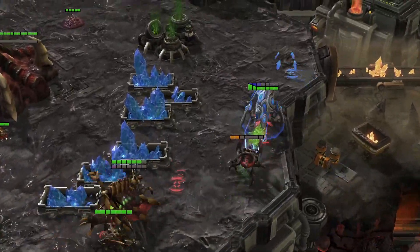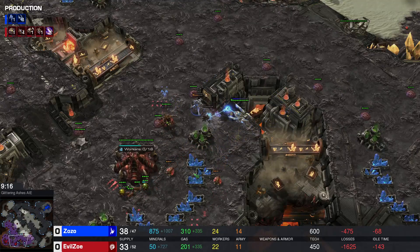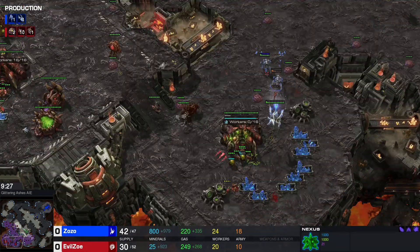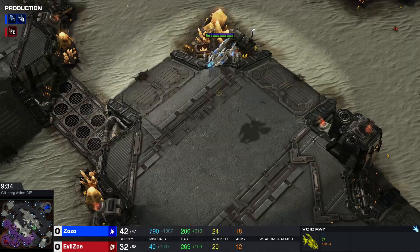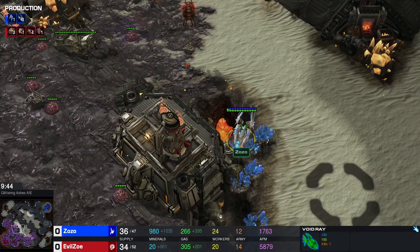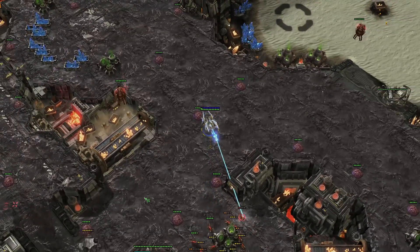This micro is tight but they're backing themselves into a corner, which is obviously a mistake. Oh — void ray coming out already! There's one queen here too. Evil Zoe managed to kind of get back into the game, which is fairly impressive. It was nine workers against sixteen. First queen did go down, second queen popping out right now is going to shoot this void ray for a bit. I think that void ray eventually is going to fall. Look at that control on the queen — pop pop pop! I love that.